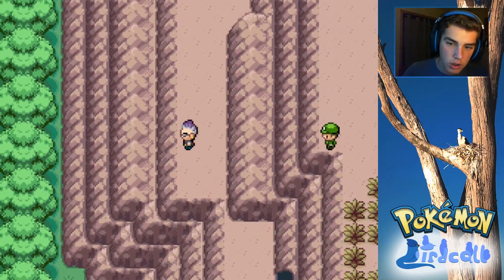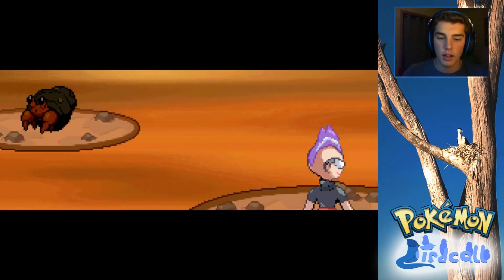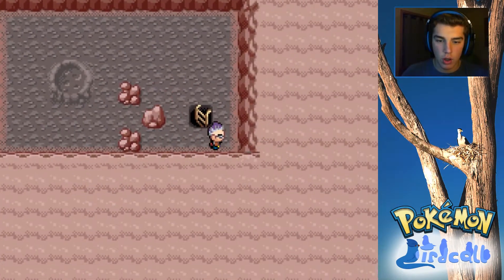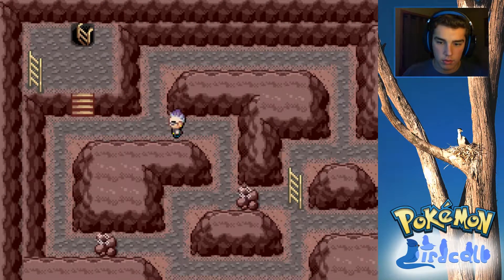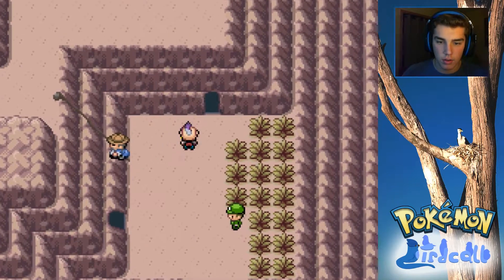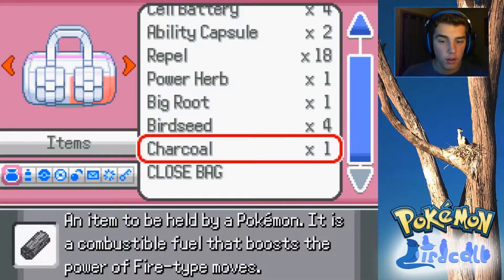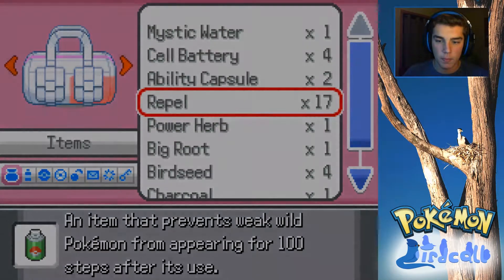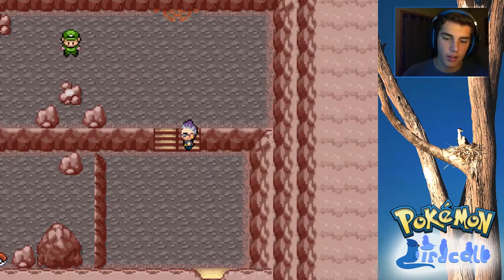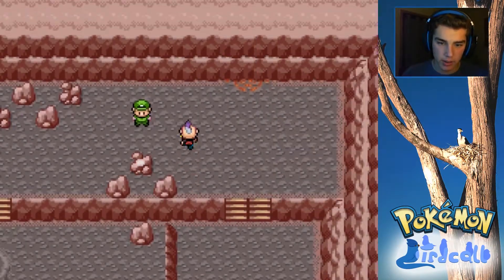That's obviously a dead end. We have ourselves a Dwebble here - I should run from it, I'm not really too interested in many of the mons that are here. Let's go out and explore the other area. Let's actually set up a repel this time because I'm not trying to waste too much time - we've already wasted a little bit more time in today's episode than in previous episodes. I found this in the other series, but anyways, let's continue on here.